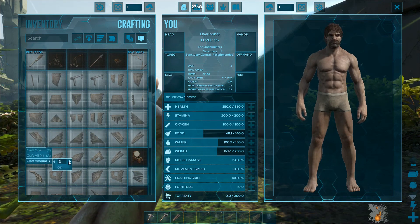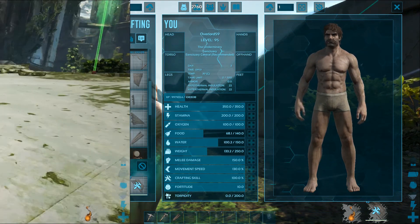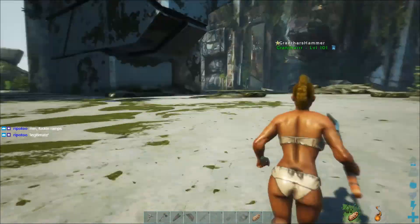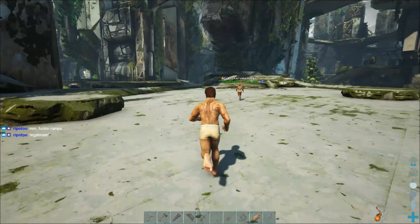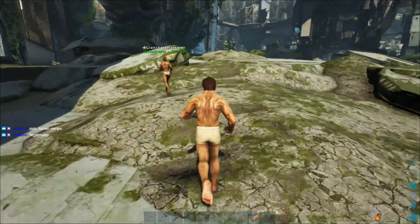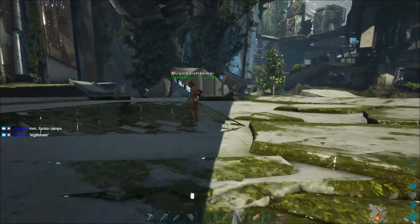I'm building ramps to get out of this hell I built myself into. Now the question is, which one of us has the human meat? Which one of us has a tapeworm? That's a trick question — it's both of us. Yay! That's how we stay so lean.